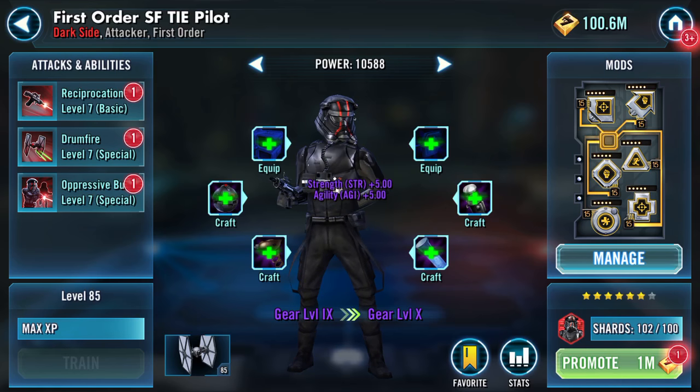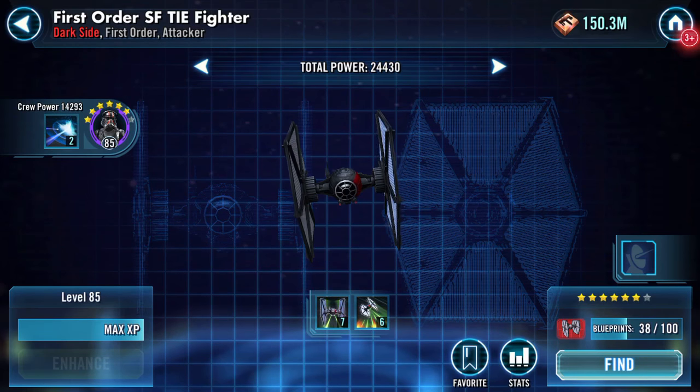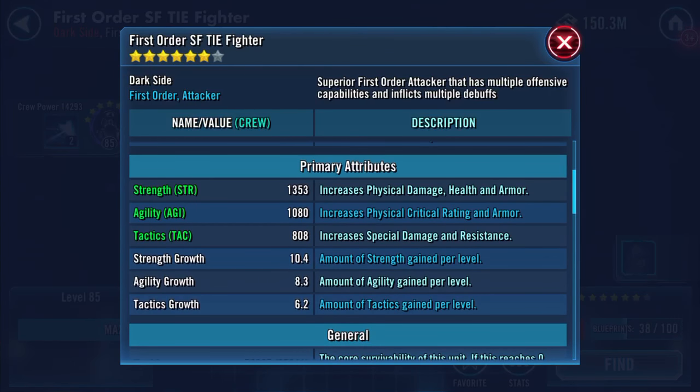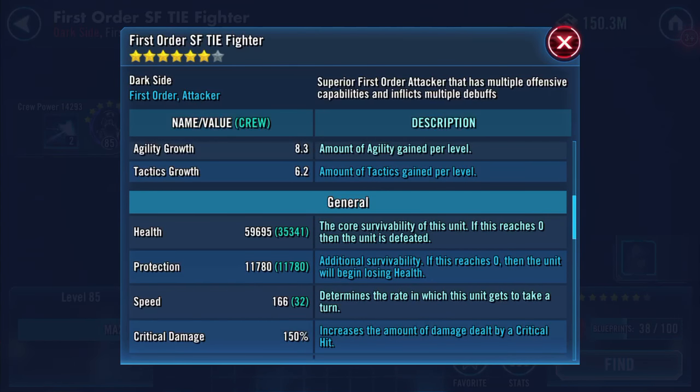Here's the ship - taking him up one gear level. The ship now shows 59,695 health, 11,780 protection, and 166 speed.